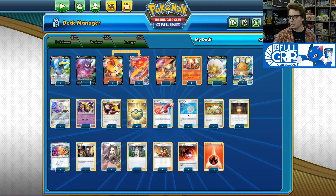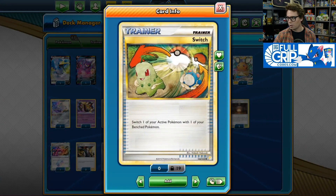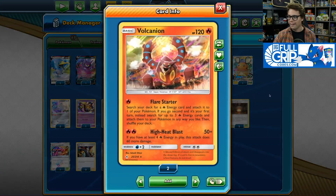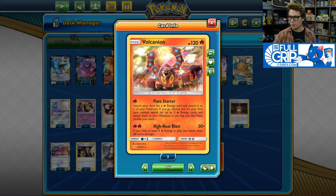Because we play Stellar Wish Jirachi, we've got plenty of Switch cards — 4 Scoop Up Nets as well as 4 copies of Switch. That's great for getting Volcanion into the active position early to use its Flare Starter attack.